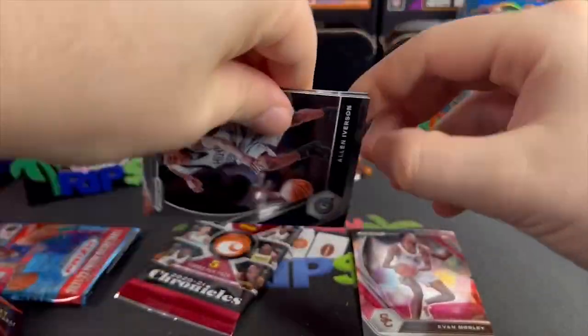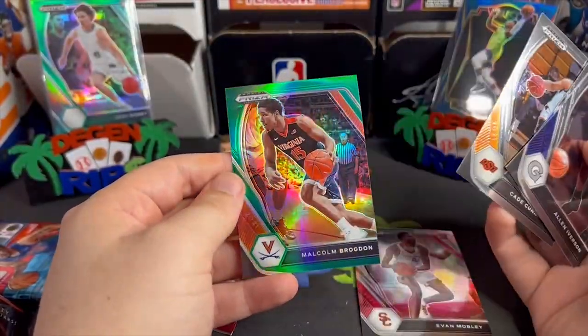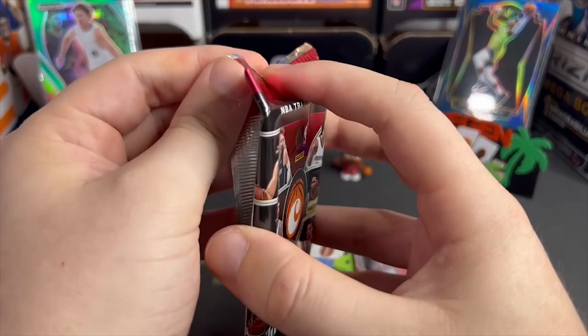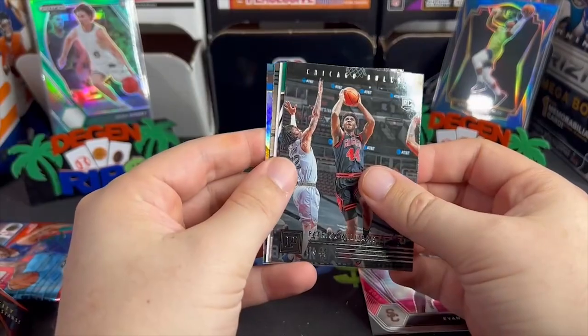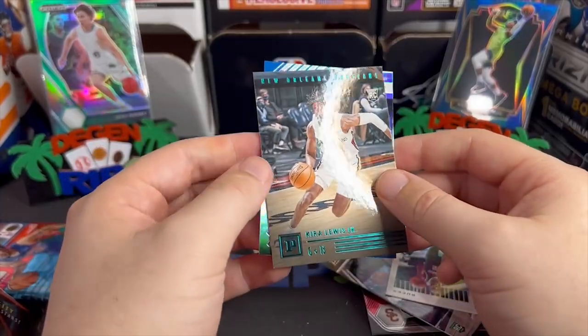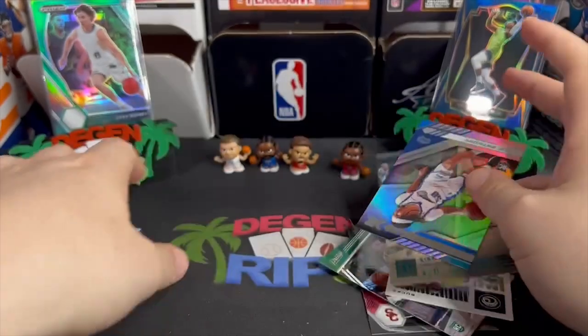All right, Prism Draft Picks — let's see it. What year is this, 2020? More of a mellow Ant-Man. Richard Middleton, Kira Lewis Jr., and Cole Anthony. Great.